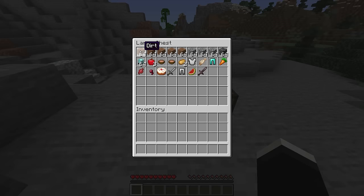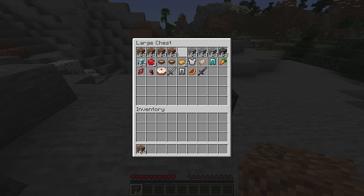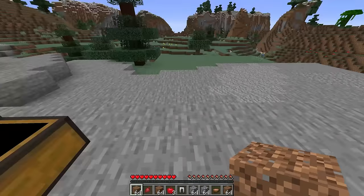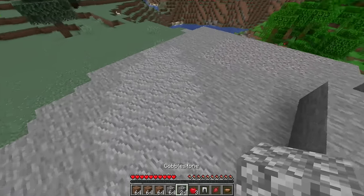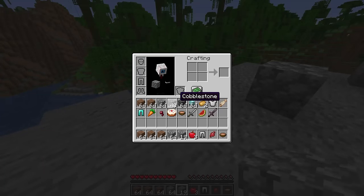Next up we have Inventory Sorter. One of the things I often have to deal with, which I usually don't want to, is sorting my inventory. This mod will go ahead and just do that instantly for you. It also has another cool feature: whenever you have your pointer over a certain block and you scroll up, you'll actually take one block at a time. This is a great way to quickly and efficiently get a very specific amount of items that you need.